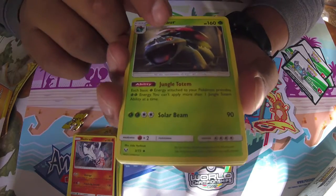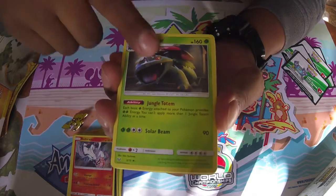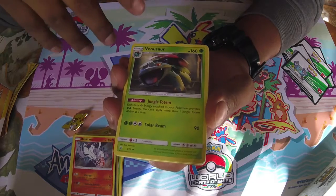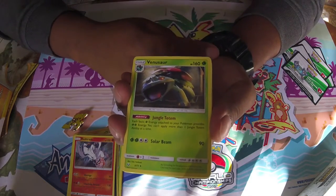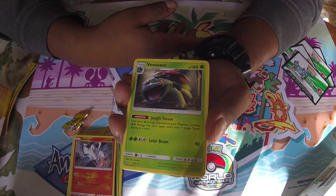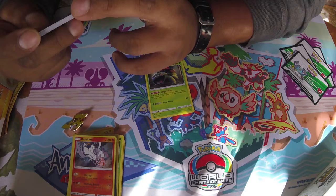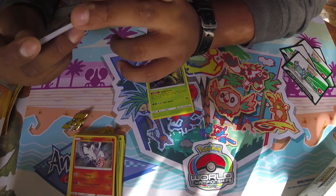Oh we got a Venusaur — cool, this is actually really good. We've been talking about it a lot. Tsareena GX might see play because of this since it gives it two energies, and its Flower Supply lets you get two energies from your discard pile. We're trying to cook something up with that — it kind of helps against Gardevoir if you're hitting for big numbers because you only have two or three energies on it. We also got a Charjabug with Intimidating Pattern — as long as this is your active Pokémon, your opponent's active Pokémon does 30 less damage.